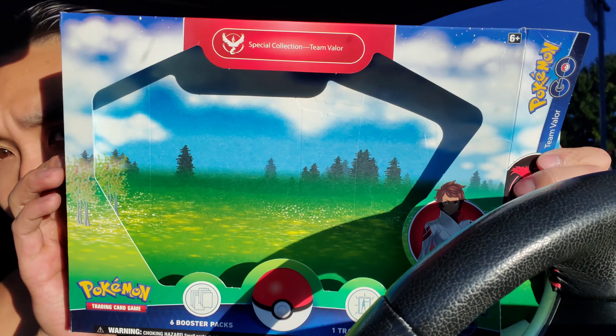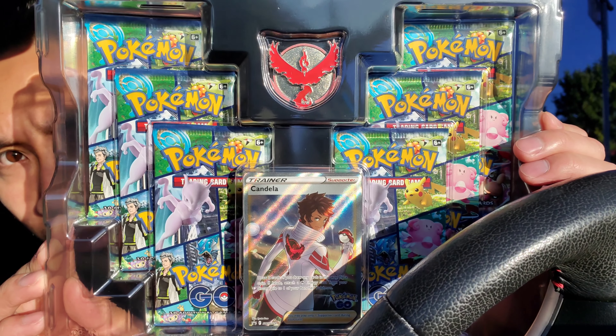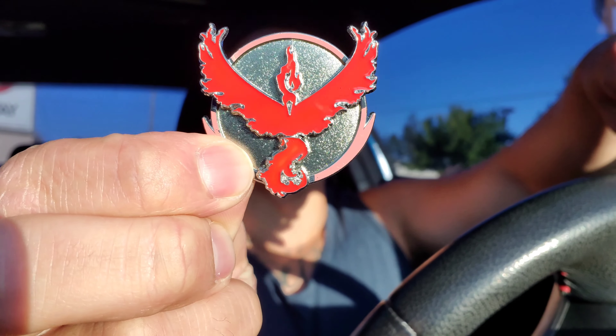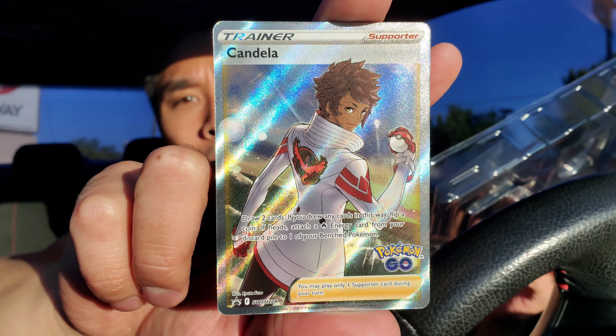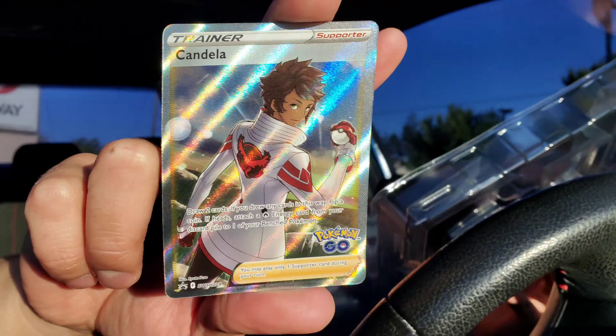The inside of the box has a nice little design. You have Candela right there and the Moltres pin. Let me get this open real quick. I might have to get a little board to put these pins on — they're pretty nice, looks like it could expand. All right, grabbing the promo card out: it's the full art Candela. Full art trainer promos are pretty nice. Let's tuck that away for safekeeping. It comes with six packs and a code card — we're definitely going to use that.